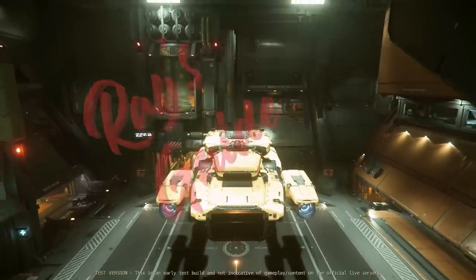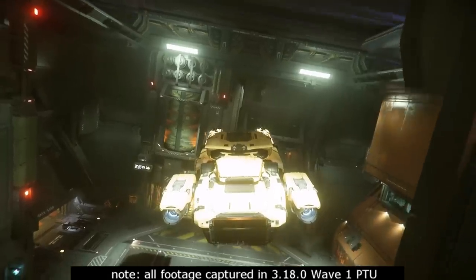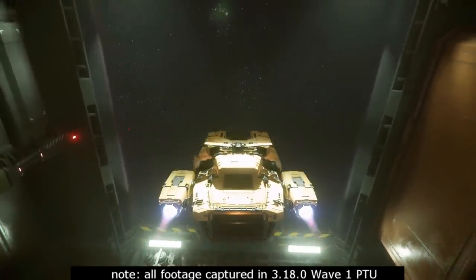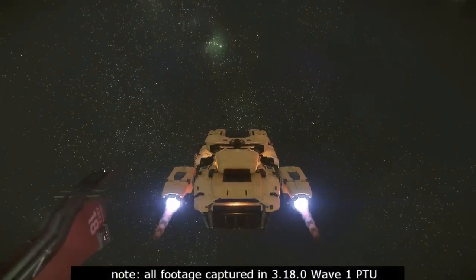Hey there, this is Ray with Ray's Guide. We're finally getting out here a chance to use this thing. It's been sitting in my hangar for a little while — the Drake Vulture. We've gotten our clearance to go salvaging, and so what we're going to do is go find a hull to strip. The place we're going to look for it is at the R Corp L1 Lagrange Point.